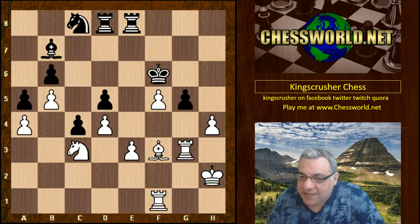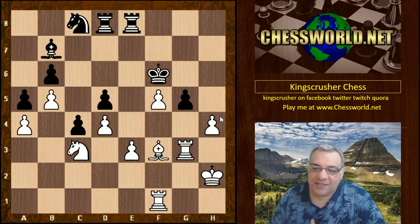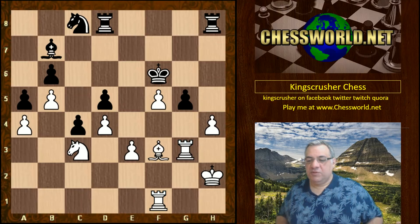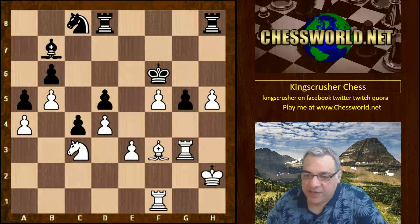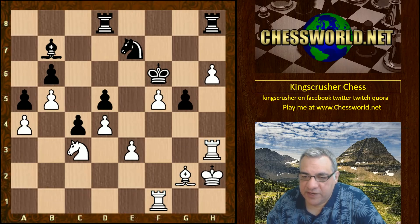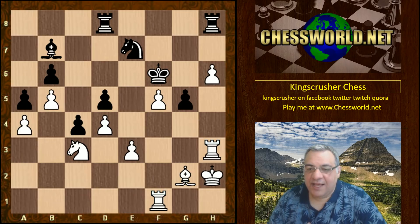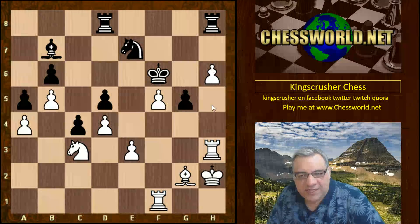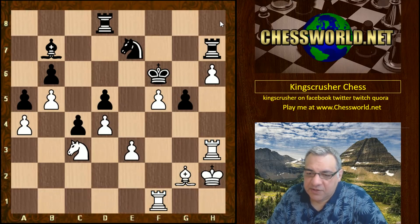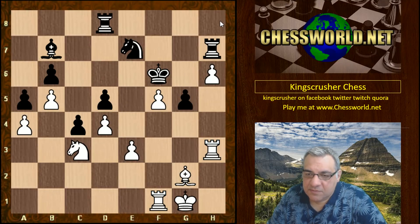Going back to the game continuation: after g takes h4, Rook h8 was played, and we see h5 — still a pawn up for white. Some shuffling around, then h6. Rook h3 — you might think this pawn is weak, only protected by the rook. We see Rook h7 as though black could double, but then King g1 and Bishop a8 is played.